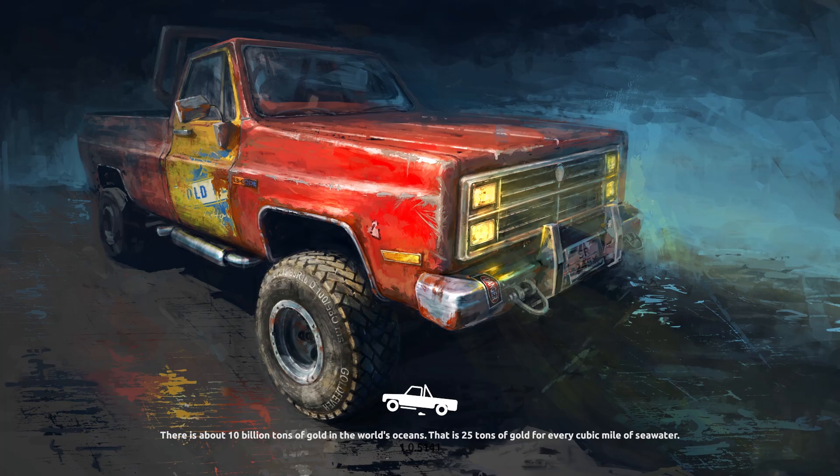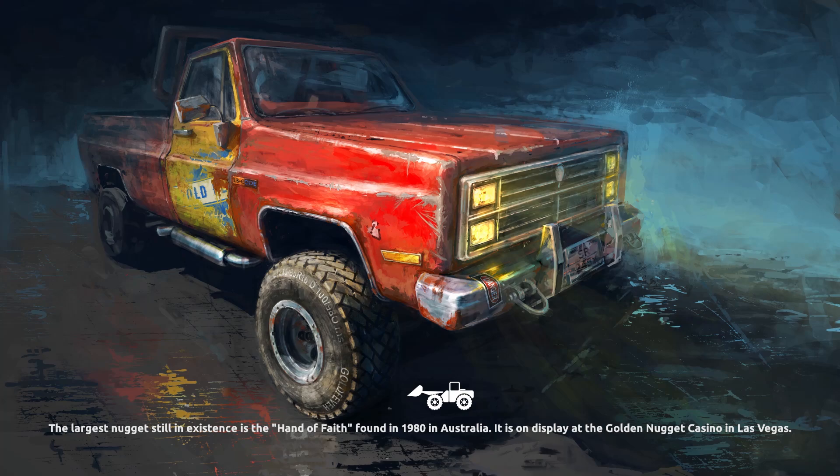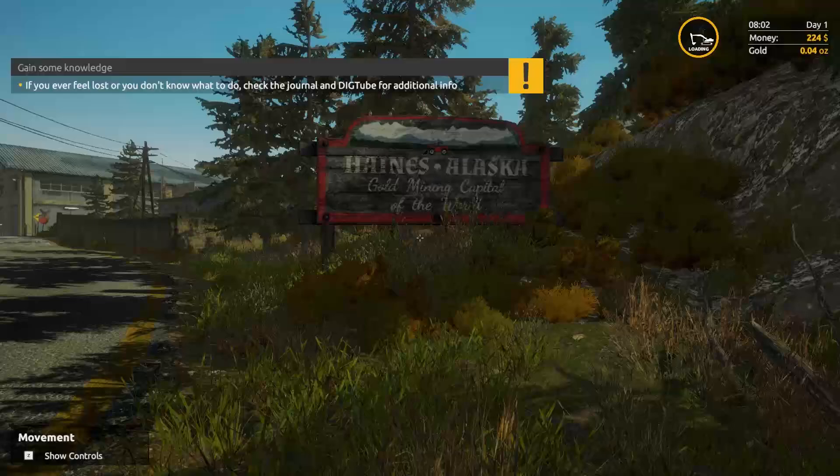I got into this just a little bit back in the demo, and they had like a pre-setup area where you could try stuff out. Now we're legitimately beginning from nothing. You get a couple of bucks, a beat-up truck that looks like it's been through hell and back. And here we are — Hanes, Alaska.